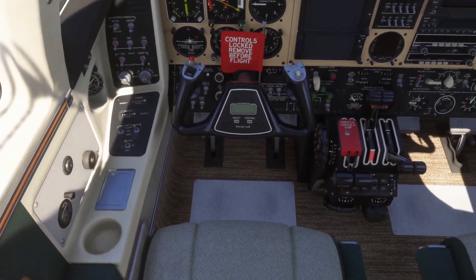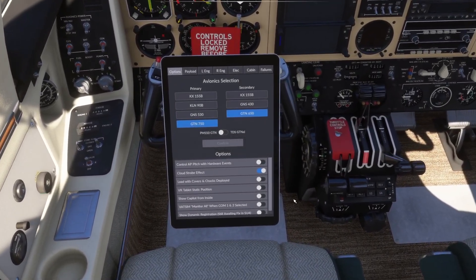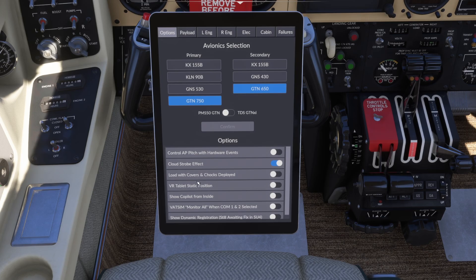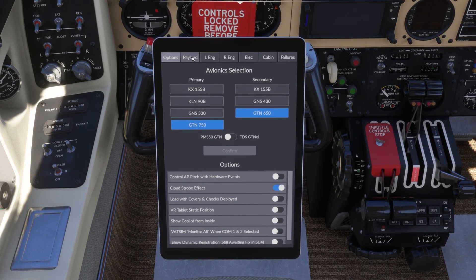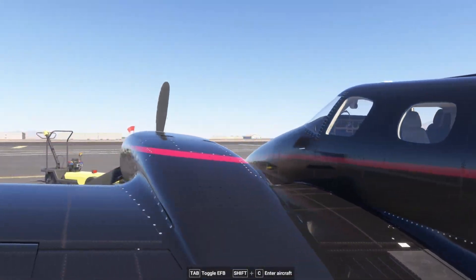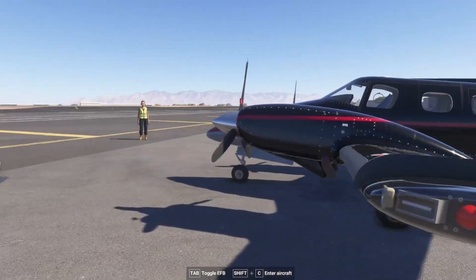We've got to find the tablet. From the tablet, we have control autopilot switches with hardware events. Looking at the cabin options, this all looks pretty much the same. We have the nose baggage door — got that. The cabin door — got that. Wheel chocks, pitot covers — saw those. Engine covers — oh, I missed the engine covers. External power and the engine heater — I didn't see the external power either. I guess I can't use that. Interesting. Let's go find those engine covers.